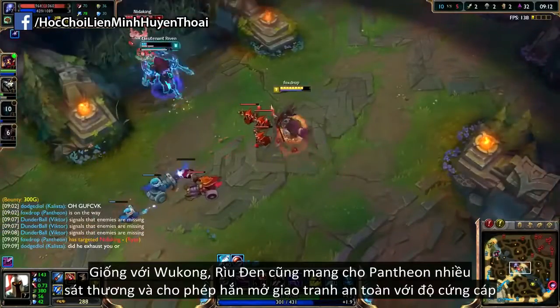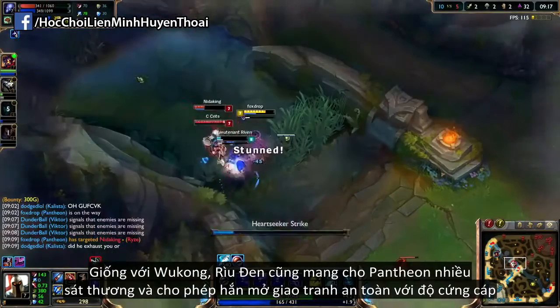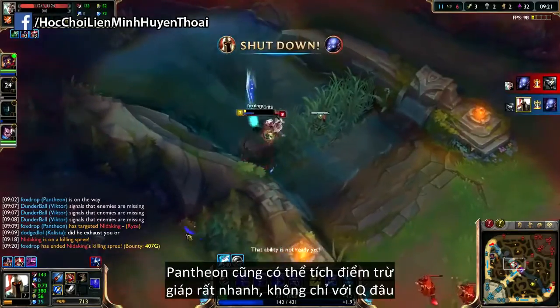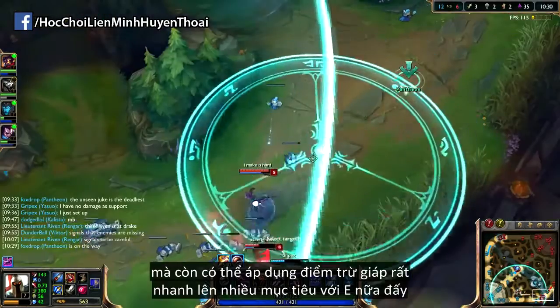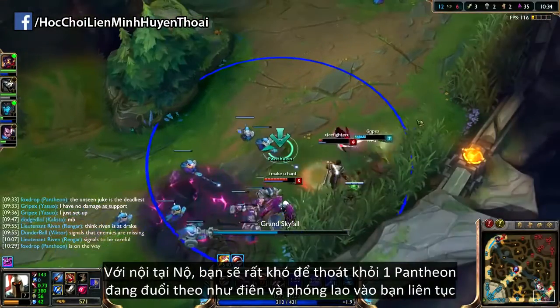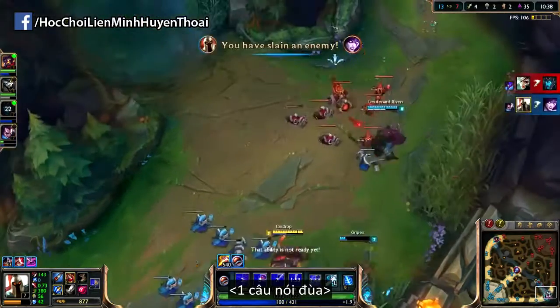Next champion is Pantheon. Similar to Wukong, this item gives him serious damage while also some beefiness for hard engaging with the man drop. He also has great ways to apply the shred — not only with a fairly spammable Q, but also instantly applying multiple stacks to multiple targets with his E. You'll also be in a rough spot trying to escape a Pantheon who is speeding up while chucking spears at you — and by rough spot, I mean thanks for playing.